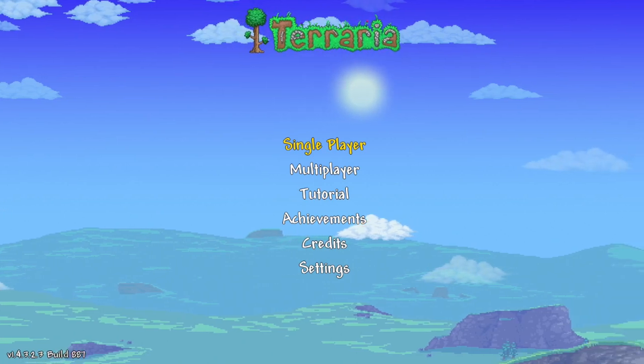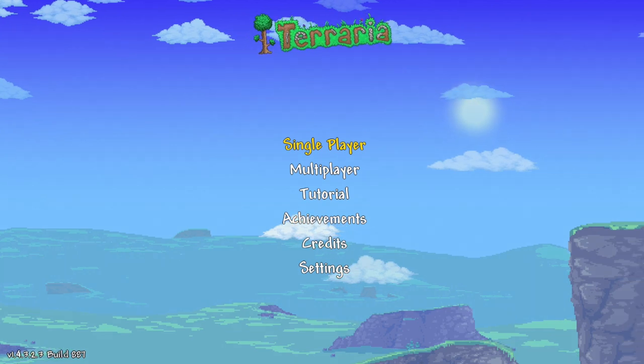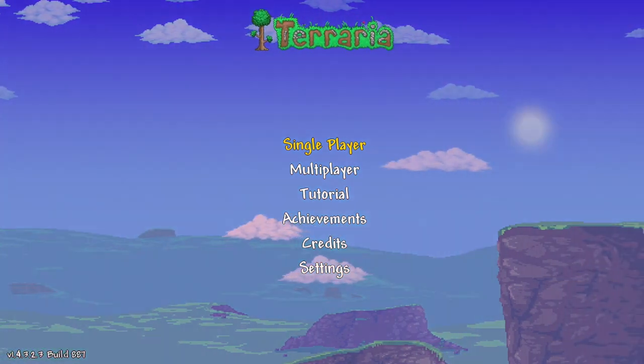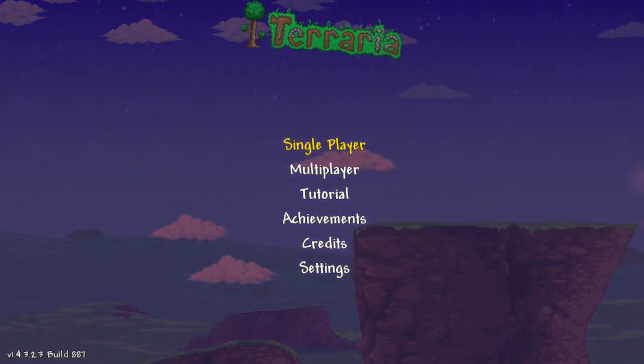Hey everyone, I'm RazzisRazzPlay and today we're going to find you the Hermes boots and a boomstick here in Terraria PlayStation version 1.4.3.2. That's right — we're doing a double item video today. We've got the Hermes boots and the boomstick.